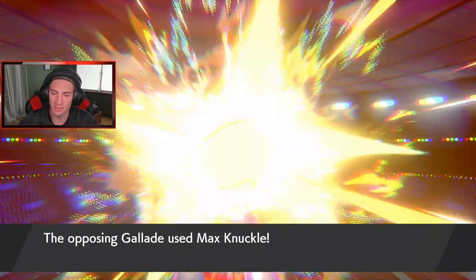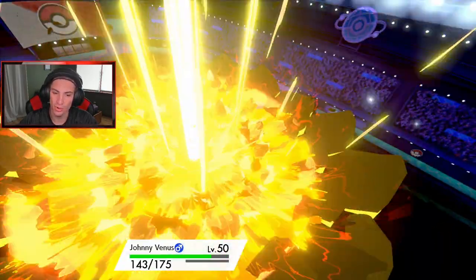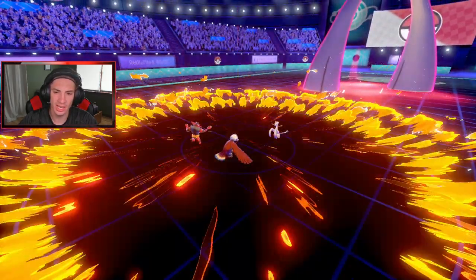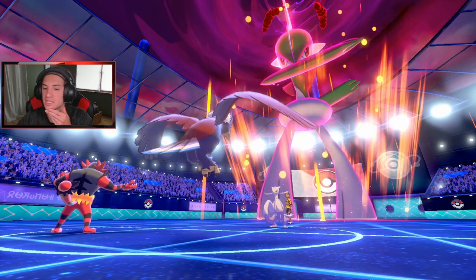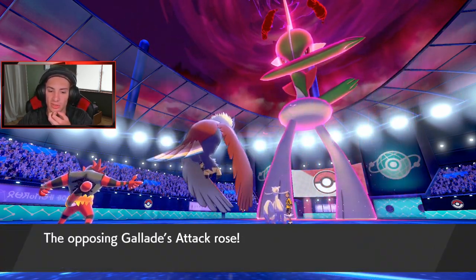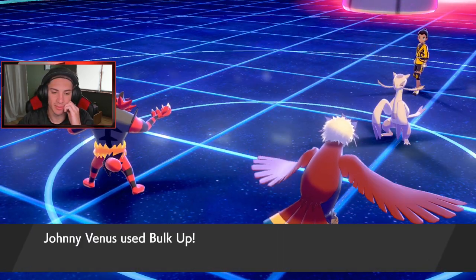That thing goes for a Max Knuckle, and it goes into me — that's totally fine. I am going to Bulk Up here, and this thing's got the speed advantage. Okay, they're back to normal. A little scary. Bulk Up comes out. Now do I Dynamax or do I set the Tailwind?